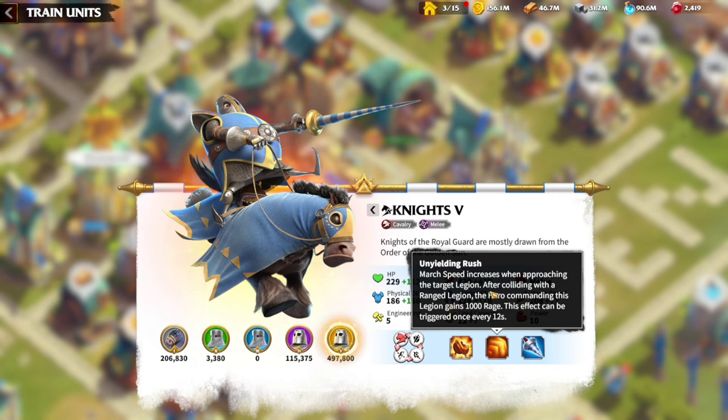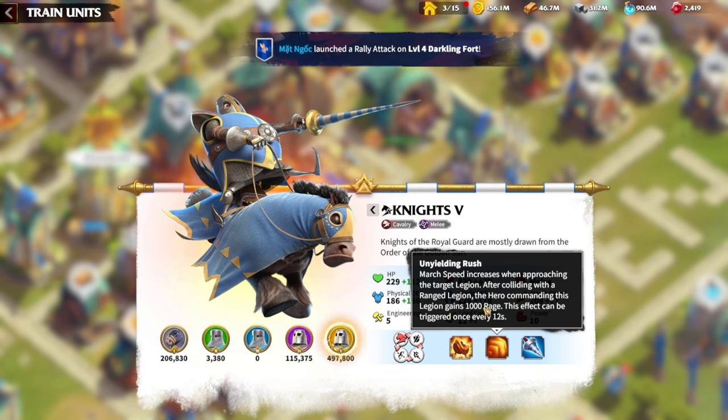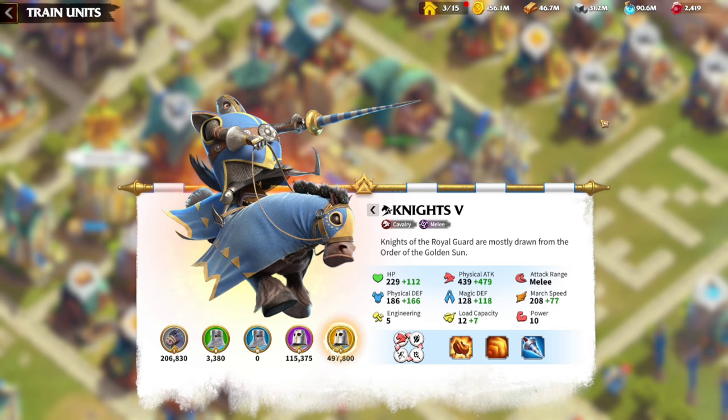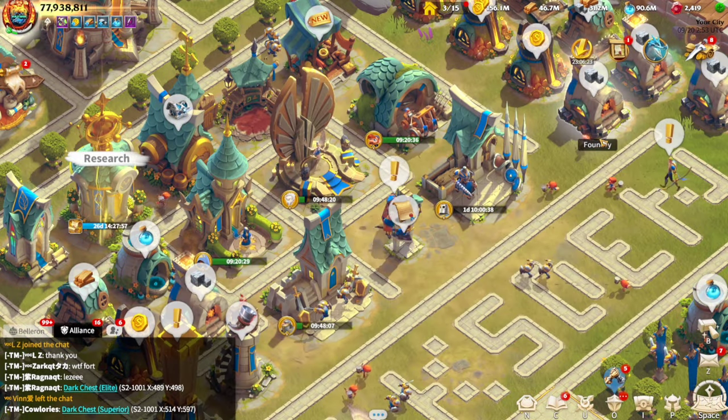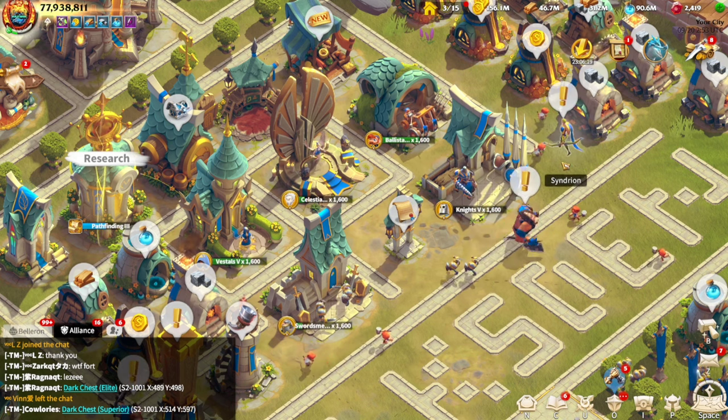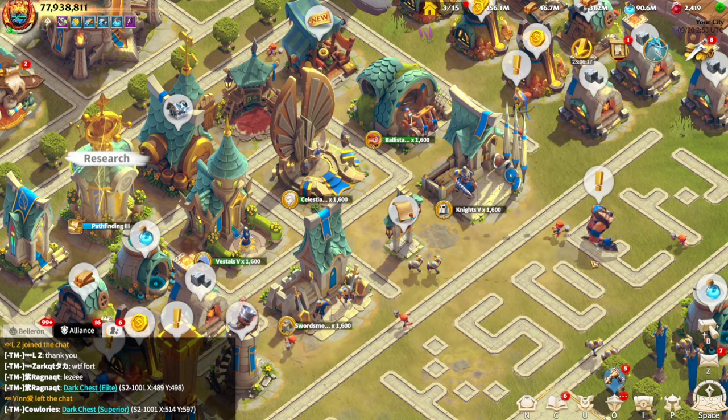The elk riders are considered ranged units. So if you try to chase an elk rider with a knight or a wolf rider, it is not going to work. This Unyielding Rush is going to keep you behind that elk rider. It doesn't matter whether you're faster than him or not. Every time you're chasing an elk rider and you have a knight or a wolf rider, you should go in front and try to intercept them. If you try to chase from behind, you're never ever going to catch up with them.